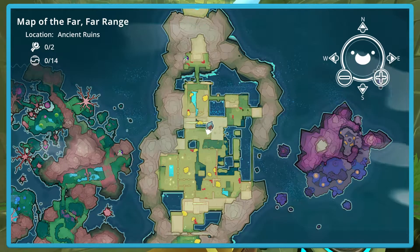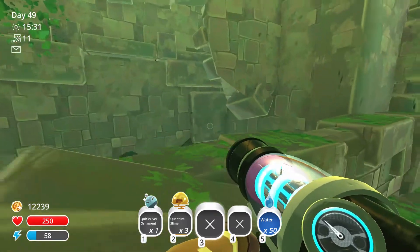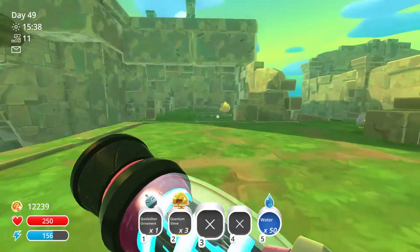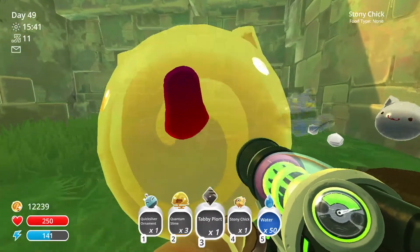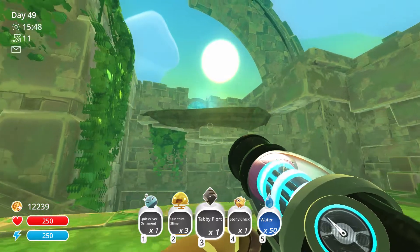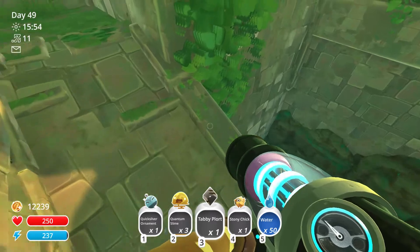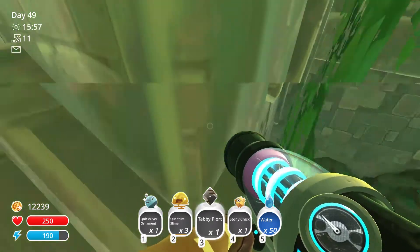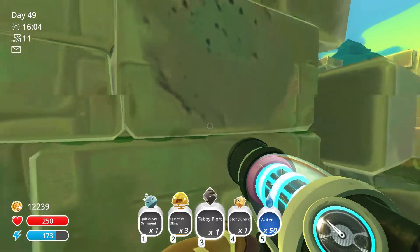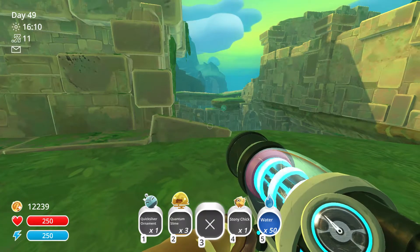Where am I on the map right now? I feel like I want to go in the opposite direction — somehow I need to get over there. How the heck do I get over there? I thought before when I played this I got there by... oh look, those are largos. That looks like it up there. Can I climb on this? What if I walk up and get all my energy, then I'll see if I can fly up there. I don't need stony chick.